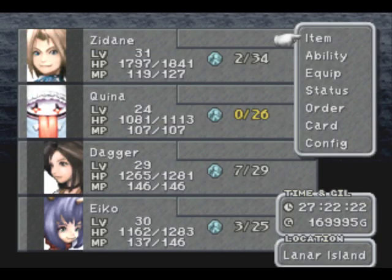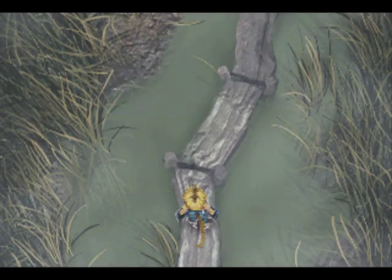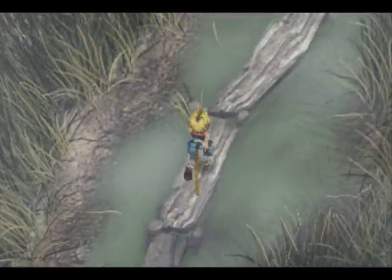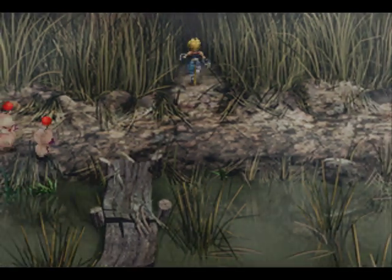Okay, looks like we made it in one piece at Lannar Isle — or Lannar Isle, whatever. This is where we want to go, because we've got Qu's Marsh number three here. Lots of very powerful enemies here. Like I was saying, the enemies on disc three get a lot more powerful. I want to step on over here, maybe get some blue magic while we're here. I also want to catch some more frogs if I can — that's one of the reasons why I brought Kina along.